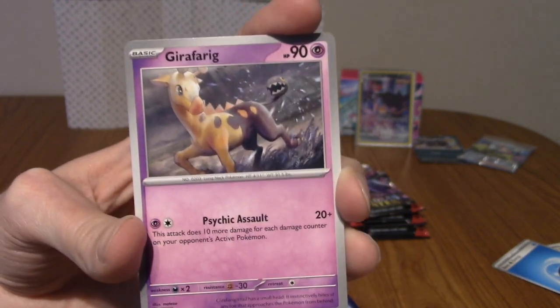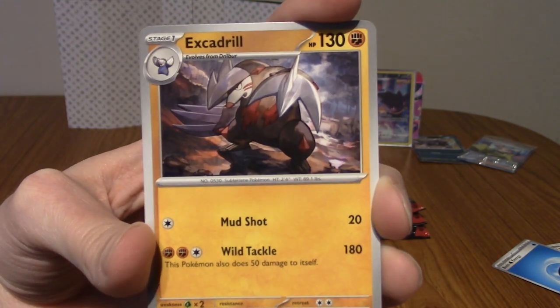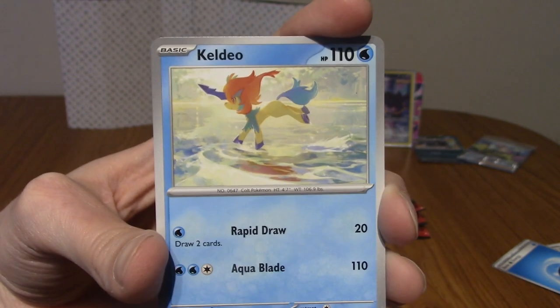Roselia, Girafarig — shout out Tim if you're watching — and an Excadrill with very cool art. We've got a Keldeo, whose horn is in fact his sword — little known fact.